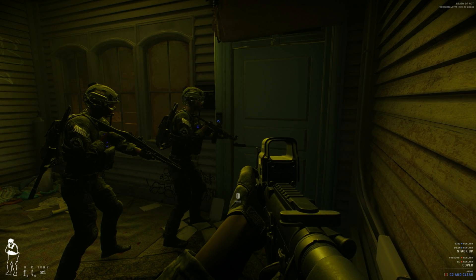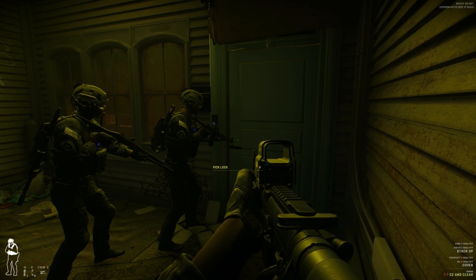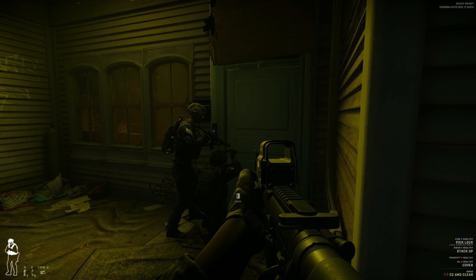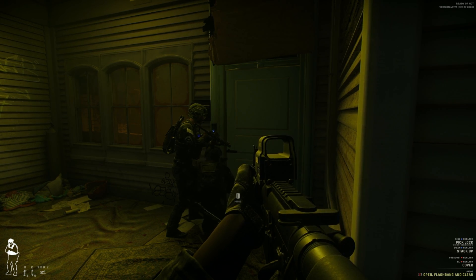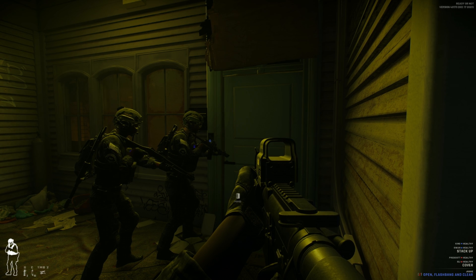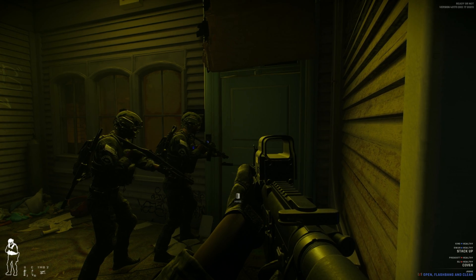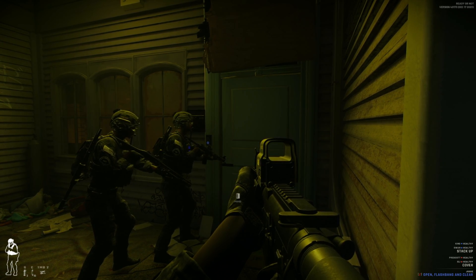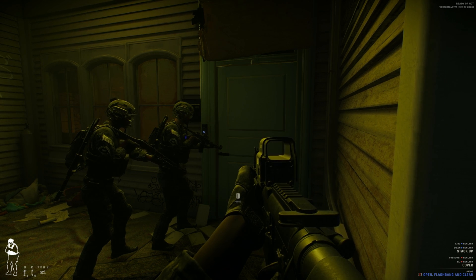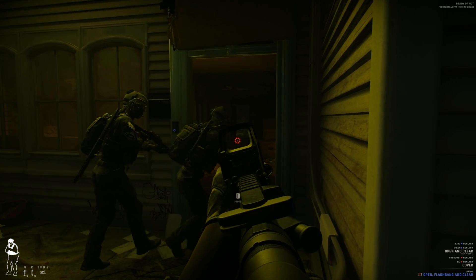Looking at the command sheet, I'll say 'blue team kick, clear with flashbang' - the AI already figured out the door needed to be lockpicked. Let's see if they continue with the command - they didn't. 'Blue team kick door and clear' - it's not registering. 'Blue team take door and clear' - still not registering. The speech recognition isn't perfect - I don't think I can fault VoiceAttack, it's the voice recognition software itself. Let me simplify: 'Blue team open and clear' - through the door and clear. That was easier for them to do.